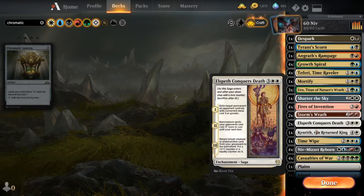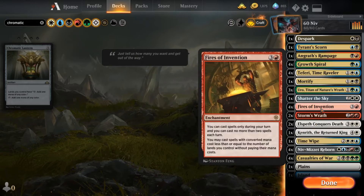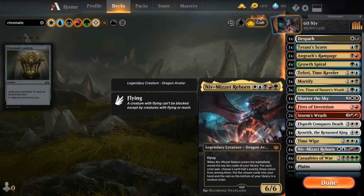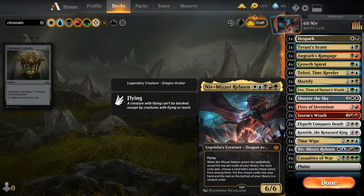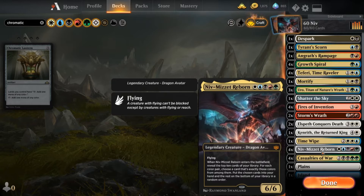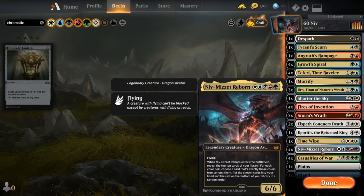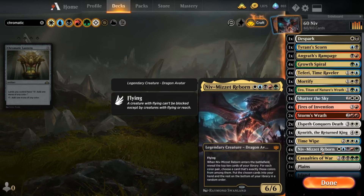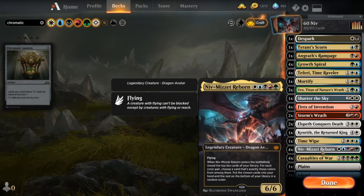Potentially that's another problem — if you don't have Fires to start with, you could just be cycling it to the bottom of your library every time you cast Niv-Mizzet Reborn. And obviously in a meta where we have things like Elspeth Conquers Death and Teferi, where things are getting bounced back to your hand and you're replaying this, Niv-Mizzet Reborn is a card that is just problematic in its nature.